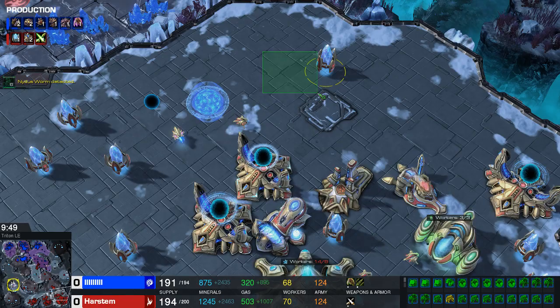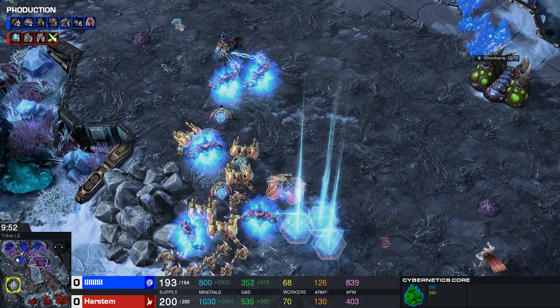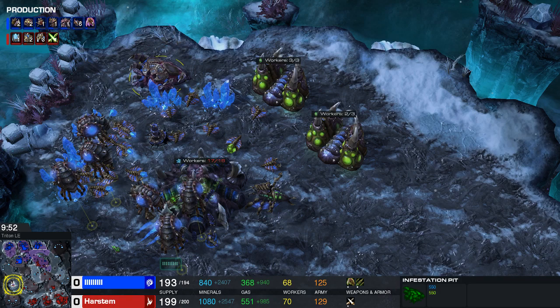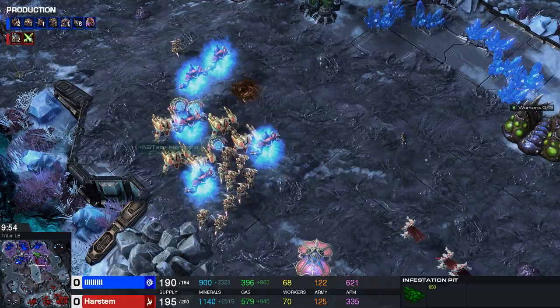Once you're maxed and floating money, add a fleet beacon and a second stargate, and start the +1 upgrade on the cybernetics core in case he gets Brood Lords or something similar. A lot of the time if people play Swarm Host Nydus they'll get a very fast hive, because the requirement for hive is an infestation pit — so note that.